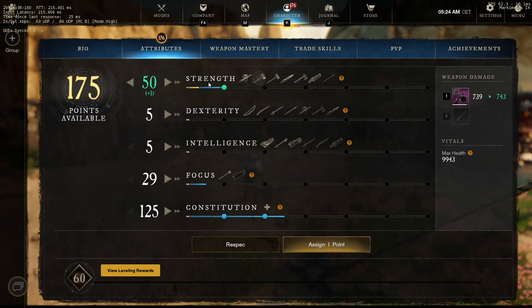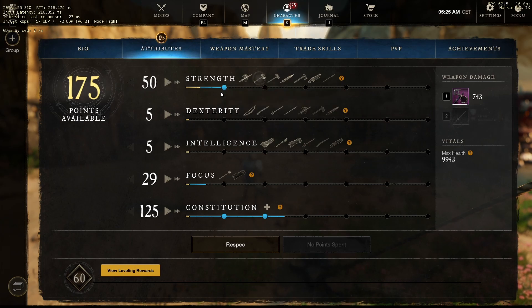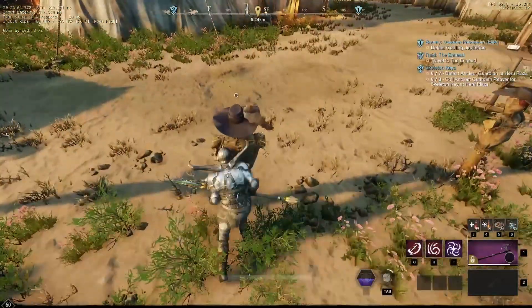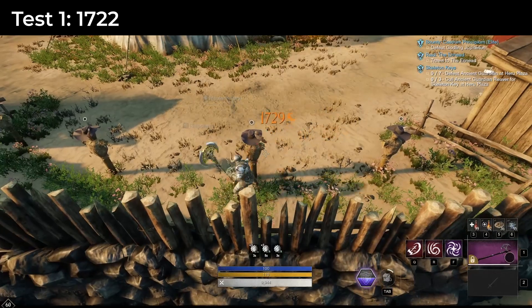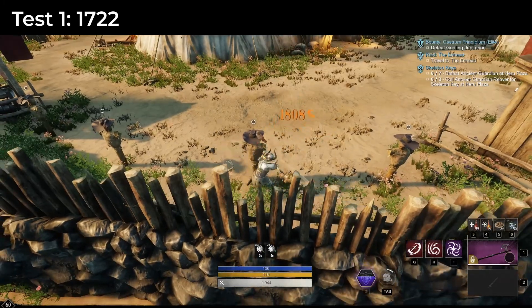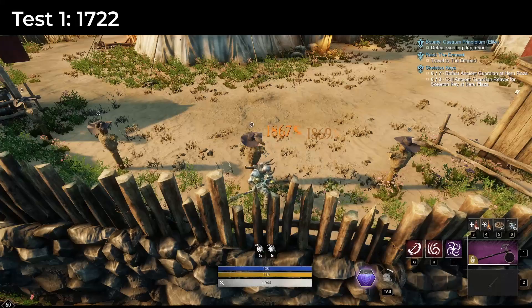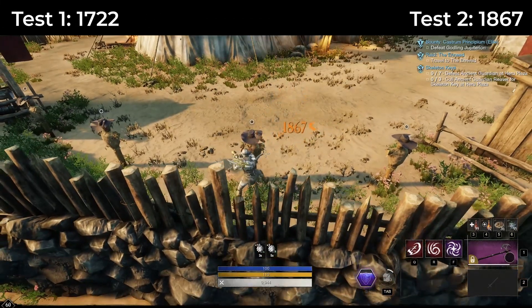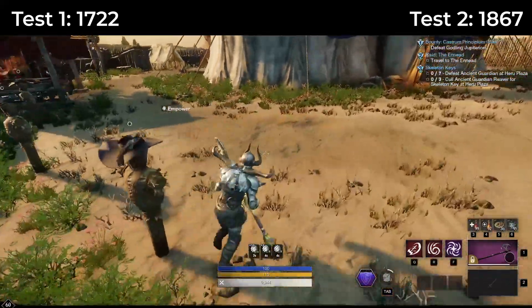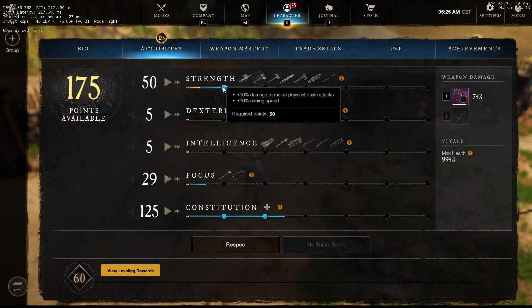Now let's add one more attribute point to strength and see if this counts towards the empowerment cap or not. Our damage is now 1800. I can already tell that this doesn't count towards the empowerment cap since our damage increased by 10%. So the first passive attribute doesn't count towards our empowerment cap.